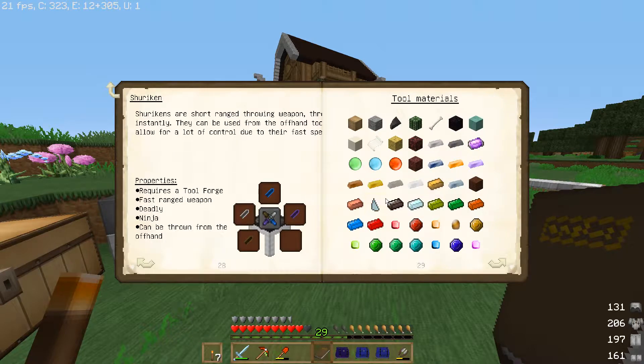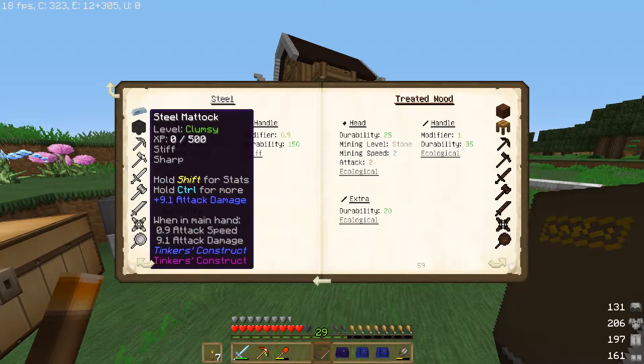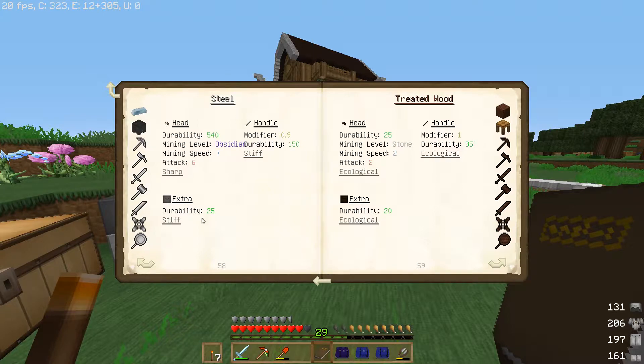Tool Materials: wir haben bisher Ember, Topaz haben wir gar nicht, also so richtig viel haben wir dafür ja noch nicht. Night Slime haben wir auch noch nicht. Pig Iron, Iron. Kobalt habe ich noch nicht gefunden. Kupfer, Bronze, Lead, Silver. Stahl wäre ja auch schon cool – ist auf jeden Fall schon Level. Obsidian auch. Auf dem Excavator ist das hier gar nicht mit drauf.